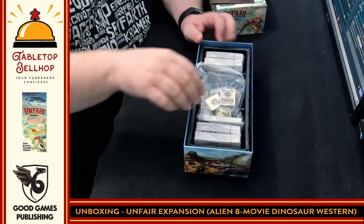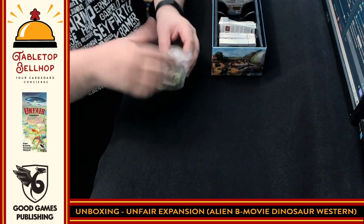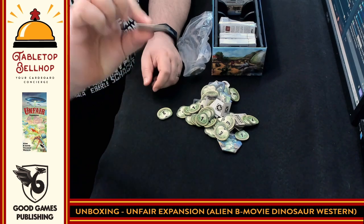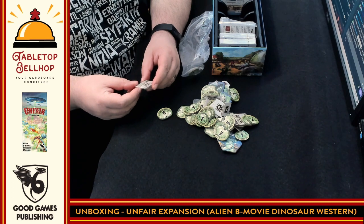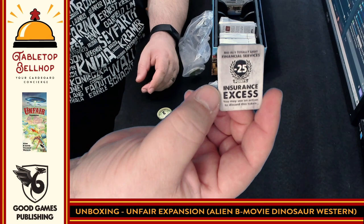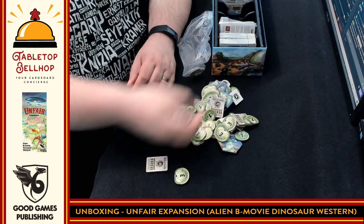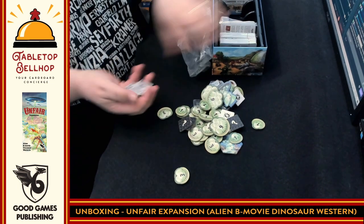Similar to the base game, we have a whole bunch of tokens that came pre-punched. They're extremely nice and very thick — really impressed by the thickness of these tokens. We have minus-25-point insurance excess tokens that are two-sided and a different shape than the money in the original game. We got a handful of those.